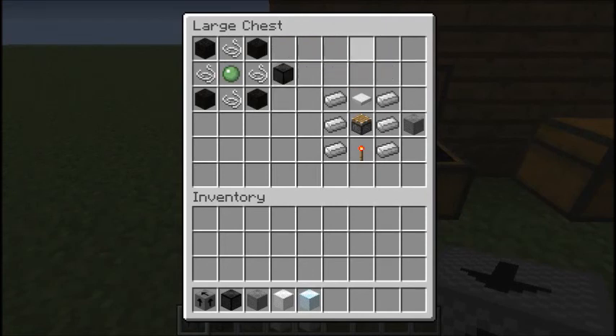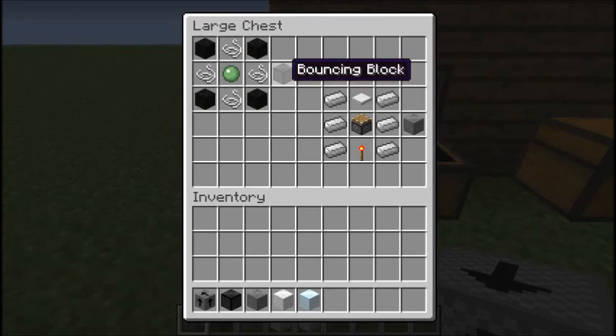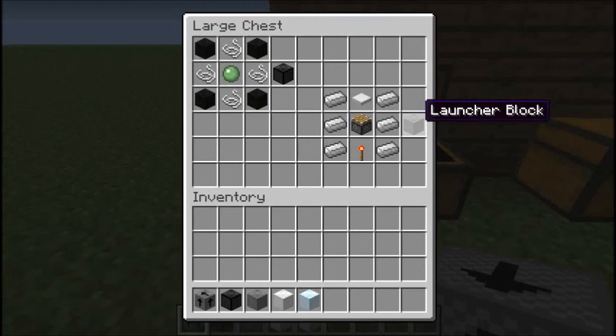This one has padding, this one doesn't. What that means is that when you bounce up and when you fall back on the Bouncing Block, you don't die if you're in survival. But if you land on the Laundry Block, when you fall down, it doesn't pad your fall.